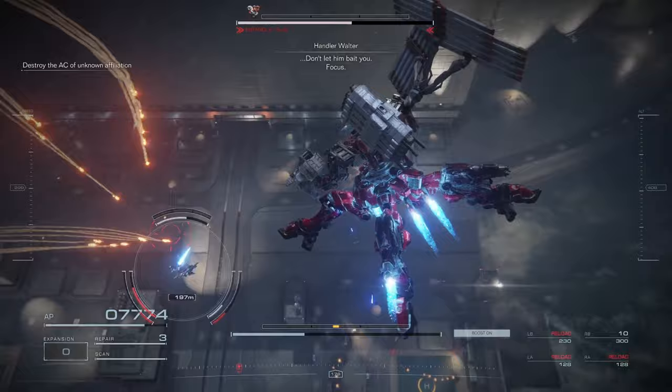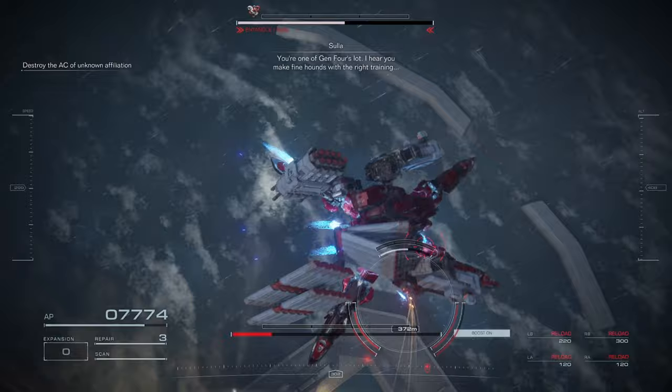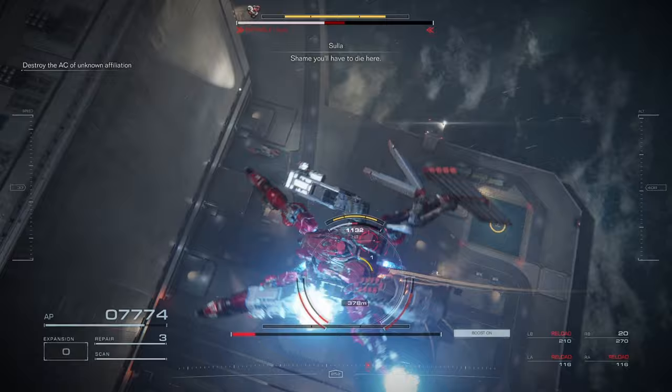On that same level, the little sub-boss you fight in the middle couldn't figure it out — his AI just couldn't do anything. So I just flew all the way to the skybox, floated, and spammed him out. It worked easily. Some of those AC battles are actually really, really easy with this build.